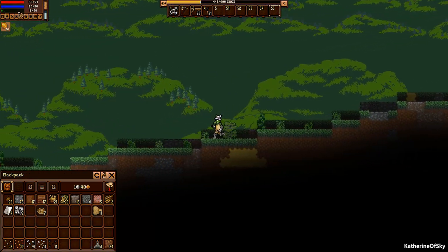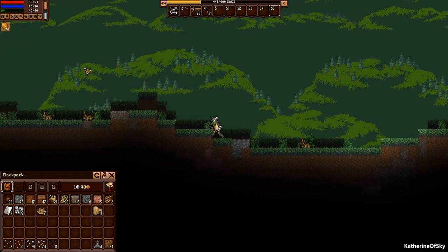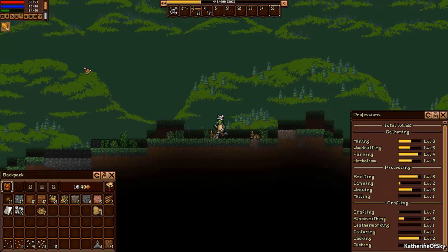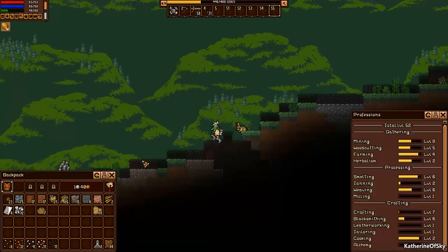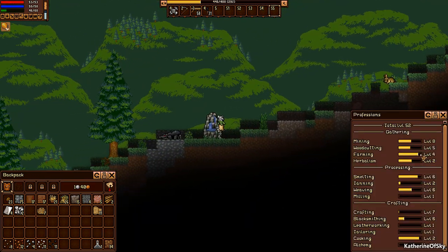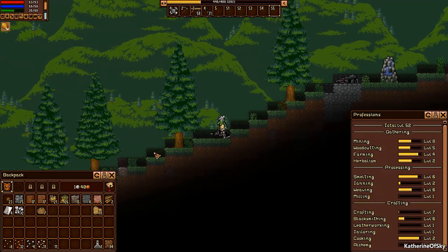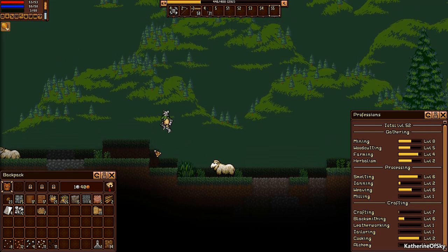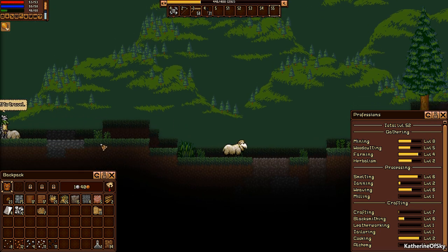I hope we actually have some decent armor here. Let's see our talents — no points to spend, we're fine. How much farming do we have? Level four only. So I think we're going to need lots of farming. Wow, milling is a thing too. I don't have any leatherworking, crafting, or alchemy at all. Let's go to the square right next door.